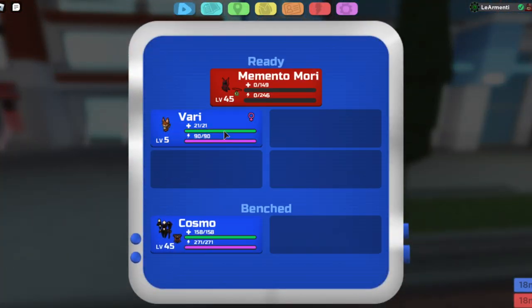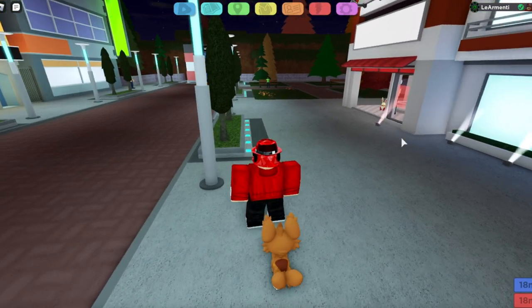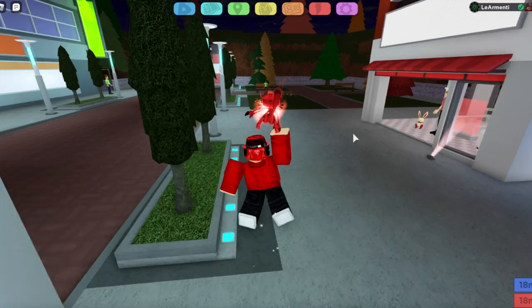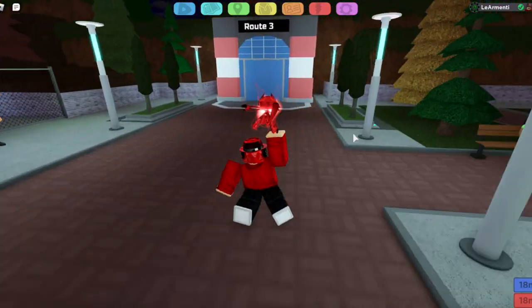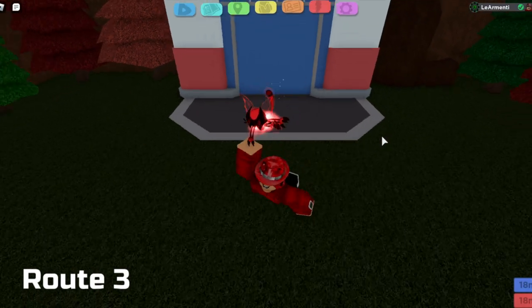As you can see, I have a Vary in my party — let me just show the stats real quick. It's level 5, but it really does not matter which level it is. And if I'm not mistaken, there is a Wind in Route 3. So basically, you're going to want to go to Route 3 and evolve it there, similar to how you evolve Pipsy, Dandel.